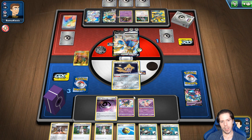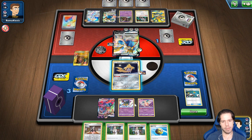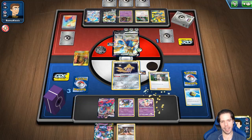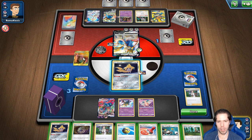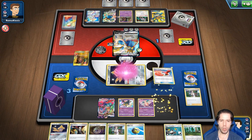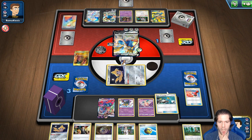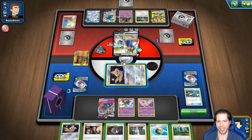Vamos a intentarlo. Super Scoop Up número uno — no. Super Scoop Up número dos — tampoco. Tres cruces y el cuarto lo tiramos al inicio. Nada que hacer ahí. Vamos a drenar el deck lo más posible. El Malamar vino a pasear, pero no pasa nada. Va a tener 90 más el Shrine, 60. Estoy al Boss. ¿De qué me sirve robar un premio? Es mejor no abrirle el espacio en banca a mi oponente. Un contador para que no pueda hacer Scoop Up Net y el siguiente turno Boss — y ganamos. Ese es el plan.